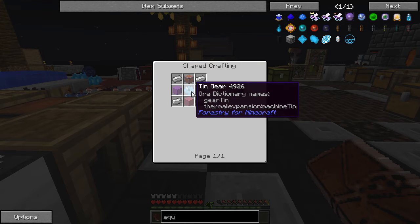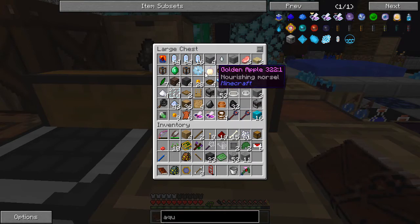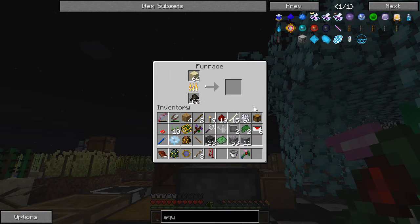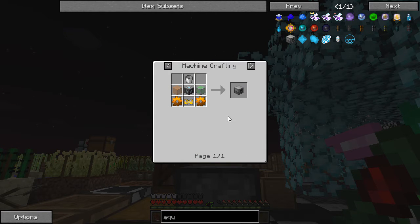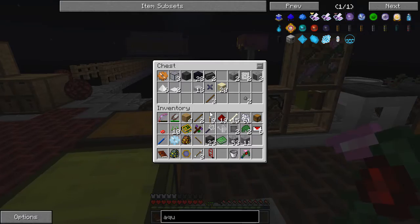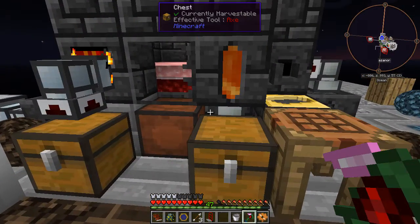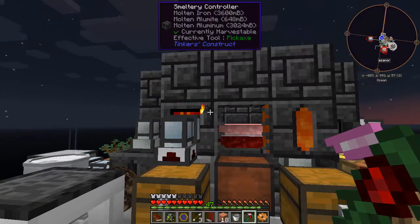The last quest on the left side is the aqueous accumulator. Let's see — basic machine frame, not too bad: tin gear, iron, and glass. I'll get some glass melted up. We even have a tin gear here. I'll go ahead and get the sand cooking. Sand is probably one of those things I should auto-make, along with soul sand, netherrack, and endstone. We also need a regular pneumatic servo, which is iron and redstone and a couple of copper gears.